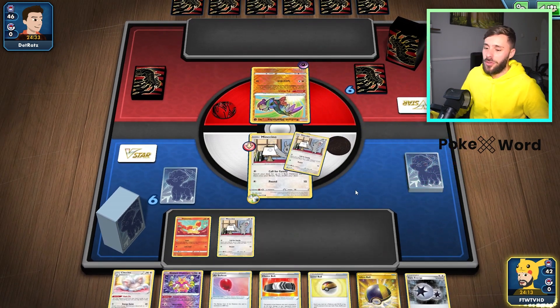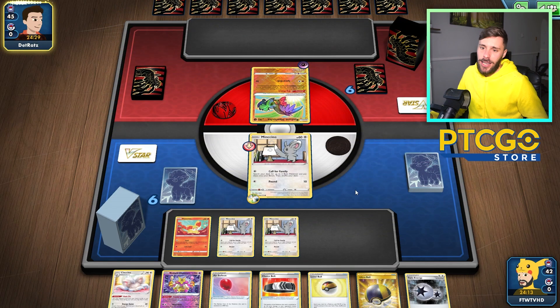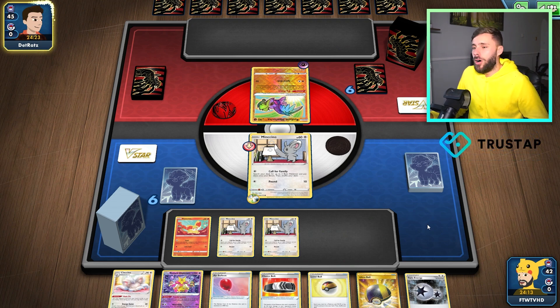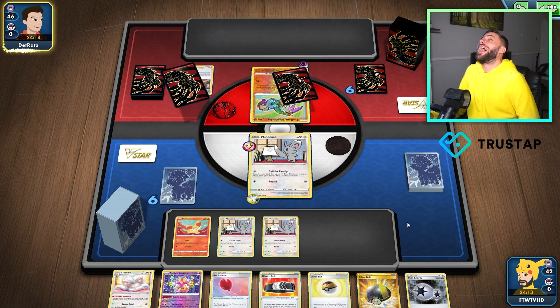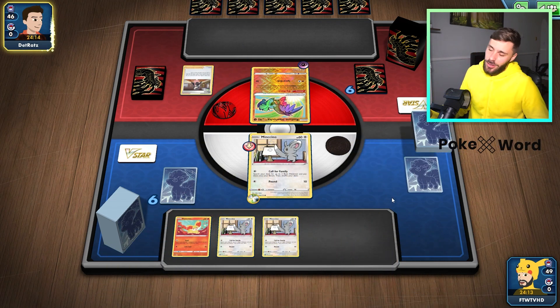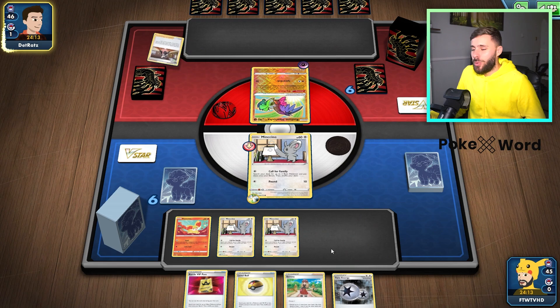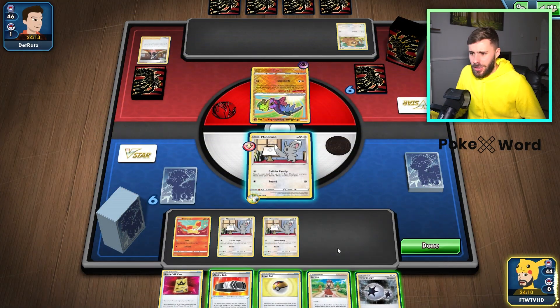Next turn I can get another Fennekin if I want to. I think we're fine — I just want to get a really comfortable board state so when we see the Serenas, we can get them in the discard pile as quickly as possible. Then we can get to our 270. Now there are other cards you can play in the deck — now I'm glad I committed because we've just been Marnied. You could play things like Poke Gear in here as well, just to really get the Serenas. But I think it's fine enough.